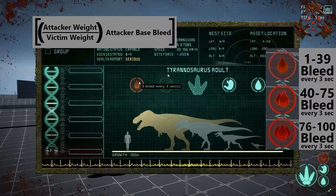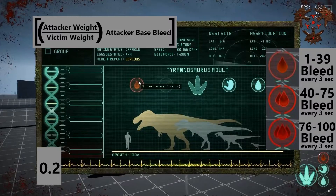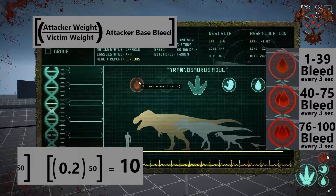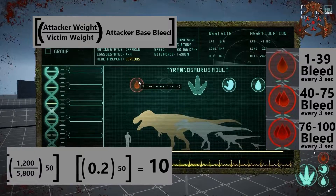The formula is much like the bite force formula. It goes: the attacker's weight divided by the victim's weight, and then you multiply the result by the attacking dinosaur's bleed per bite — that is how the three blood drop number is determined. Using a dilo attacking a rex as an example: a dilo's weight is 1200, divided by the rex's weight of 5800, equals 0.2. Multiply 0.2 by the Dilophosaurus's bleed per bite of 50, and you get 10. That means for every one bite, the dilo applies 10 to that scale of 1–100, so you need to bite a rex 10 times to reach maximum bleed, if he has not healed any of it off.